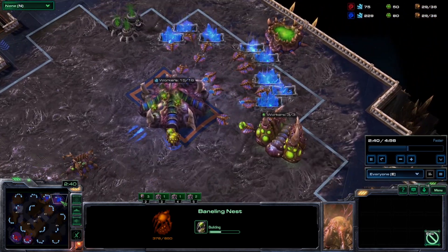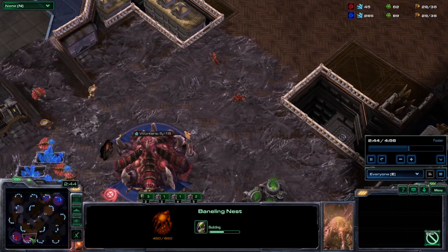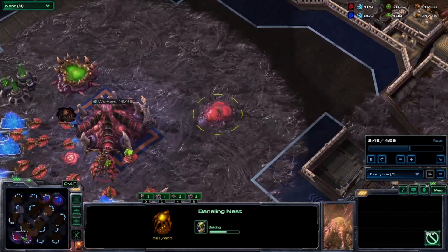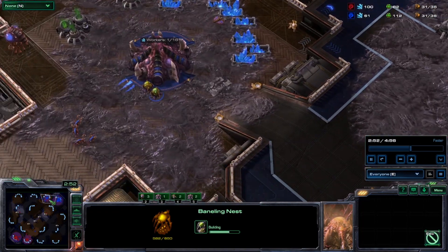If blue doesn't go Zerglings, then there's a good chance that red can counter blue pretty easily, so we'll have to wait and see.